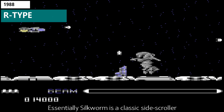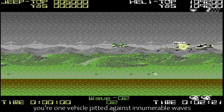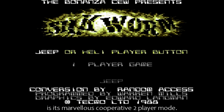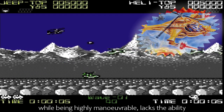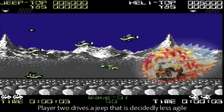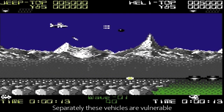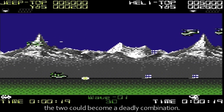For both Silkworm the caterpillar and Silkworm the video game, quality oozes from every orifice. Silkworm is a classic side-scroller in the same vein as R-Type, your one vehicle pitted against innumerable waves of bloodthirsty enemies. The main feature that sets Silkworm apart from the legions of R-Type clones is its marvellous co-operative two-player mode. Player 1 commandeers a helicopter that, while being highly maneuverable, lacks the ability to shoot behind and directly above it. Player 2 drives a jeep that is decidedly less agile, but overcomes the limitation by having a full 180 degrees worth of fire. Separately, these vehicles are vulnerable to certain enemy attacks, but together, and in the right hands, the two could become a deadly combination.